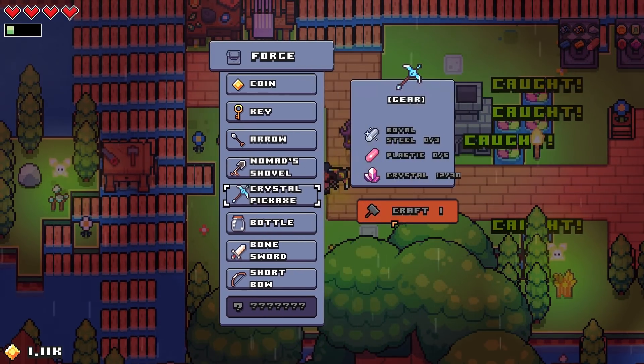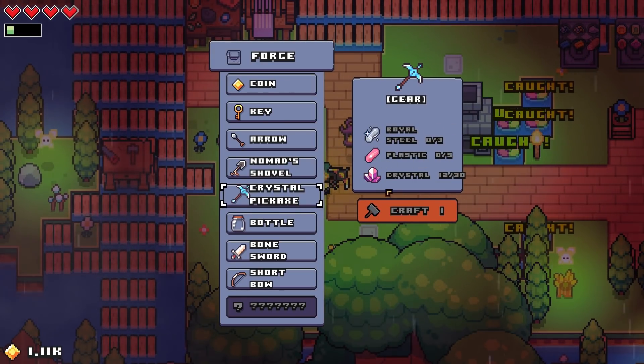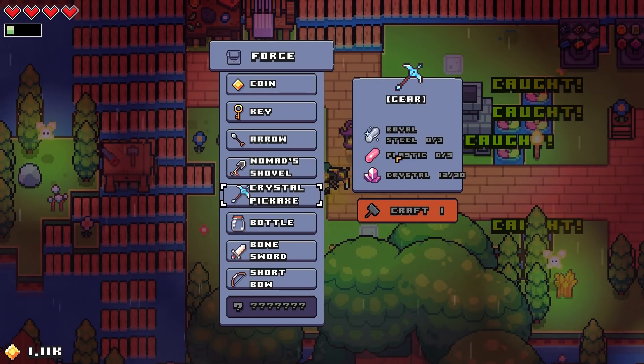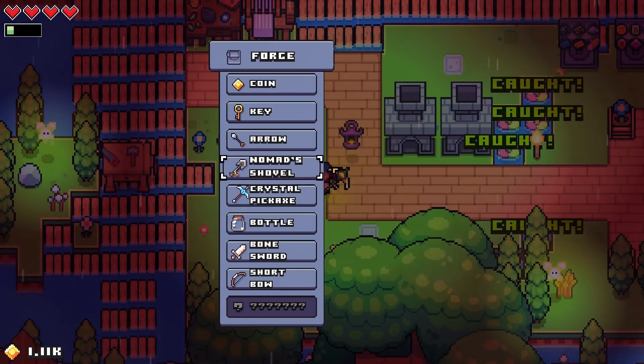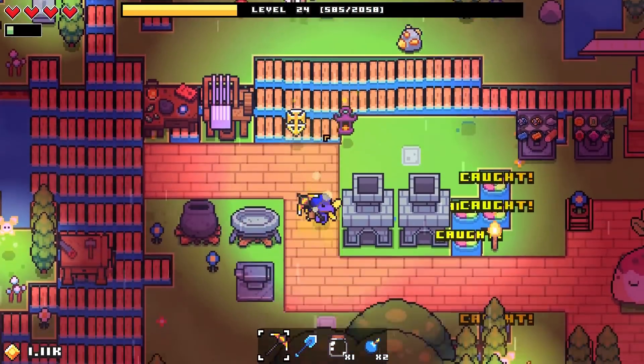Our next pickaxe is the crystal pickaxe. We need royal steel, plastic, and tons and tons of crystal of course. I don't think we have a way to make either of these yet, so we definitely need to focus on our industry route.